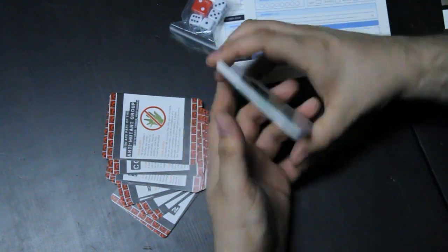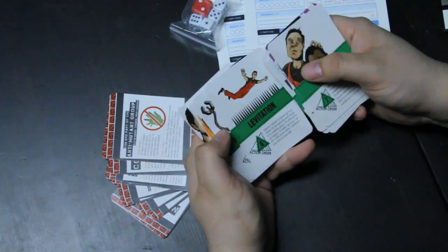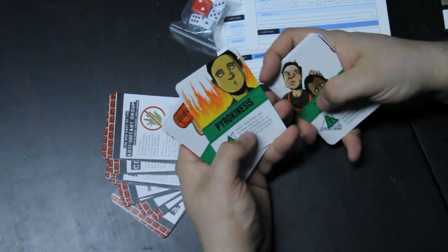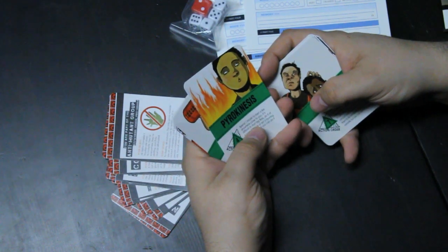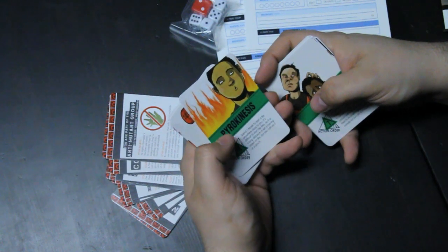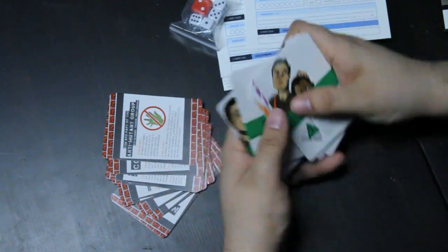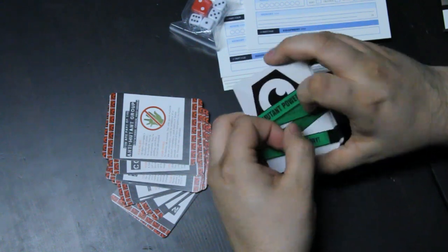Mutant powers cards include Electroshock, Levitation, Mental Blast, and Pyrokinesis. Pyrokinesis reads: 'Action Order Four — spend one Moxie to start a fire anywhere close to you. It's difficult to start big fires, do it at a long distance, or set a moving target on fire, but you can do it in a pinch.' Mutations are probably not a good thing to have, but here are the powers they might give you.